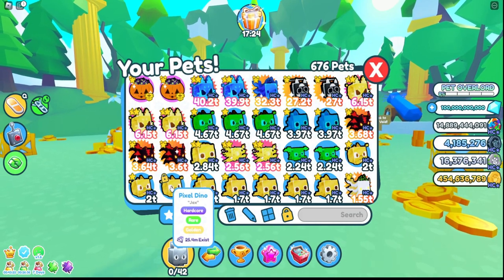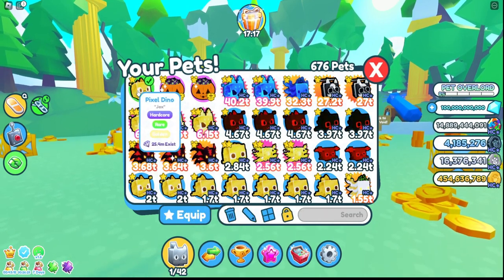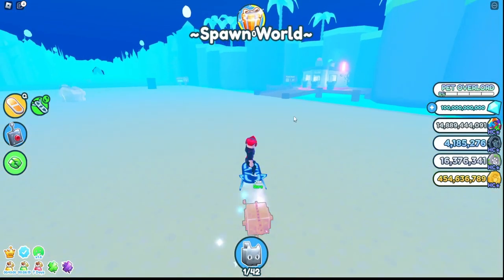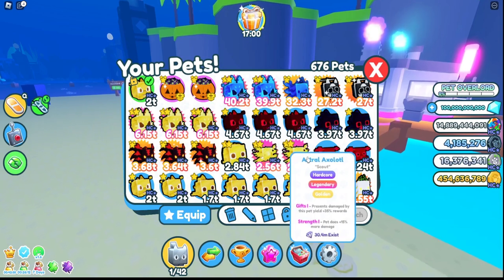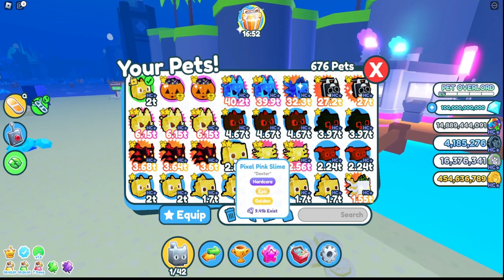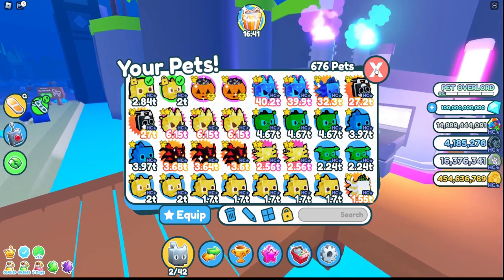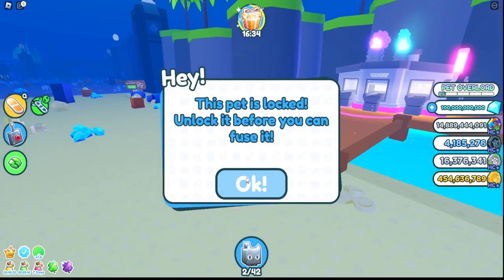They added a new lock feature that allows you to lock your pets so they can't be traded or fused. Let's go down to the fuse machine and show you. I'm gonna lock this pet and this one — both have been locked. When a pet is locked there will be a lock icon on top. If you try to fuse a locked pet it says 'this pet is locked, you can't fuse it.'